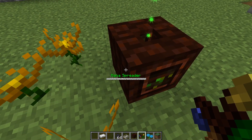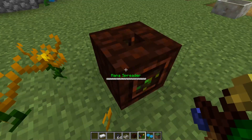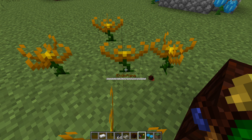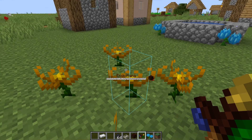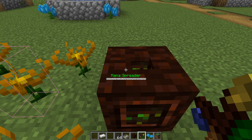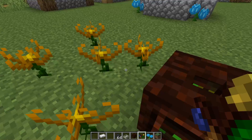If you have a mana spreader down and then place the flowers, they will automatically link, but it won't work the other way around. So to link these, I hold shift and right-click the Endoflame flower. You will then get a little colorful border around it. All I have to do is go to my mana spreader, right-click it, then shift right-click again, and now they're linked.